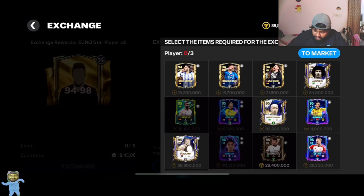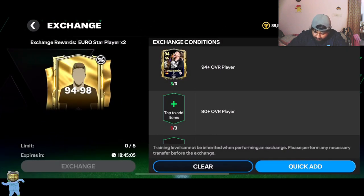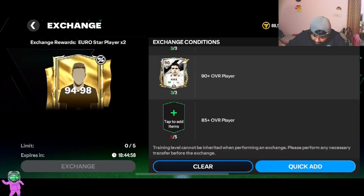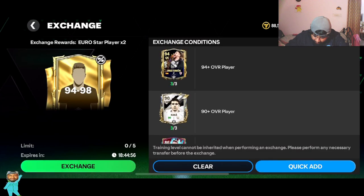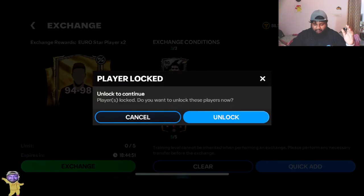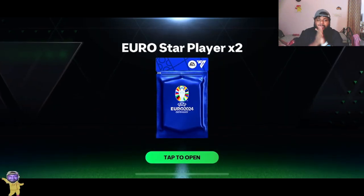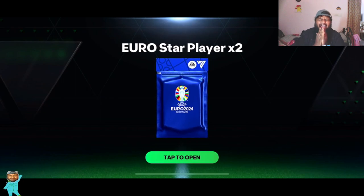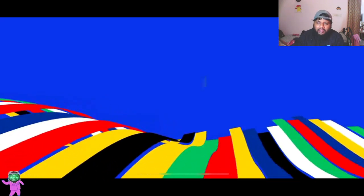Will we get anything good? That is the only thing I'm asking — game, give me something I can breathe with. I have a bunch of 85-rated so I don't have to worry about that. Let's go — our first ever Euro Star player pack. Will we get anything spicy out of this new event or is it gonna be the 94-rated train all over again? I don't want that. Please, come on — EA Sports, it's in the game. I love this walkout! Germany center back!